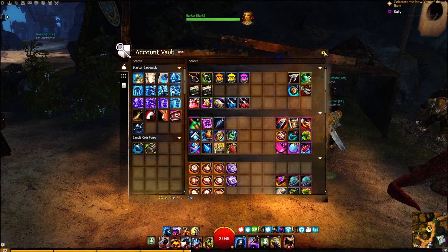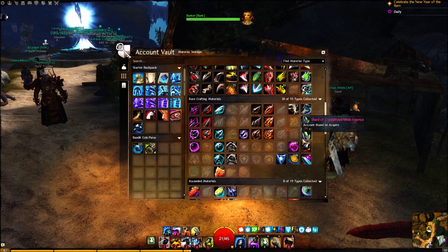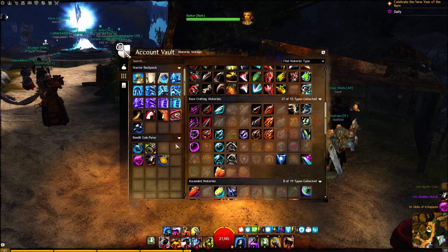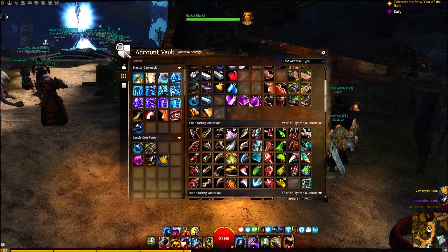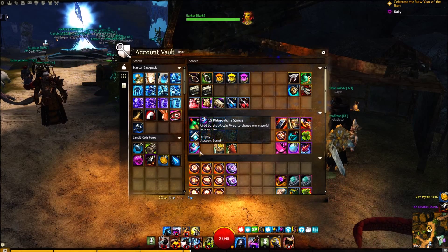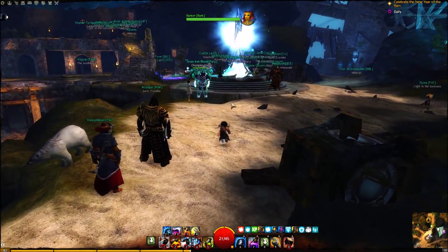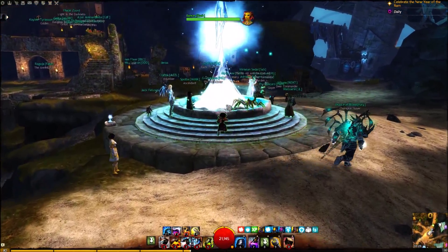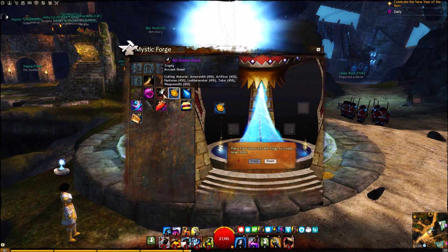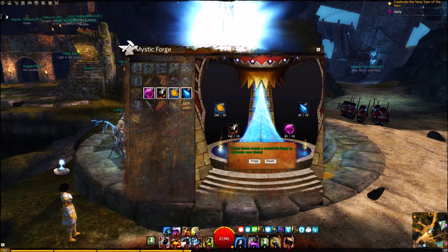The last technique - some people have said it's really worth it, others haven't - is the mystic clover upgrade, which involves crystals. You throw 10 of each of these materials in. If you've got a lot of karma it's worth doing because the mystic coins turn up quite a lot. Mystic coins are 250, and there's the 10 mix - if you do that you've got a chance of getting some materials back.